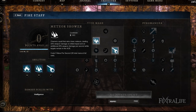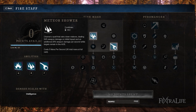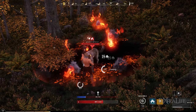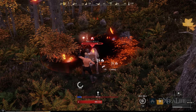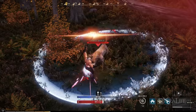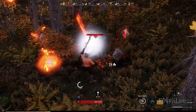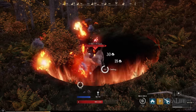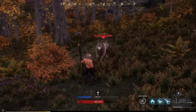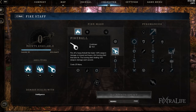The next ability is Meteor Shower. This is a channeled ability that does damage over time in an area, raining meteors down consistently while you channel. Because it's a channel and you can be interrupted by certain attacks from enemies or players, you're basically going to use this in a situation where you're not going to get hit — maybe you're up on a rock and enemies can't reach you, or you're standing back in a dungeon while your tank holds everything, or in PvP where everyone's grouped up. You're not really going to use it while questing unless you can kill things quickly enough, because otherwise you'll just get interrupted and waste the ability.